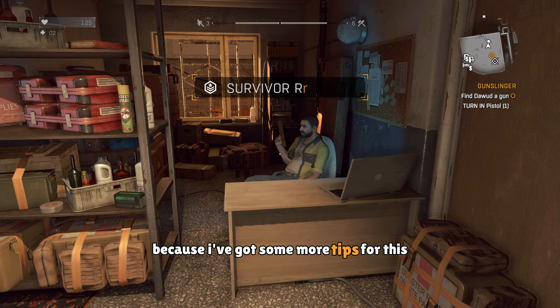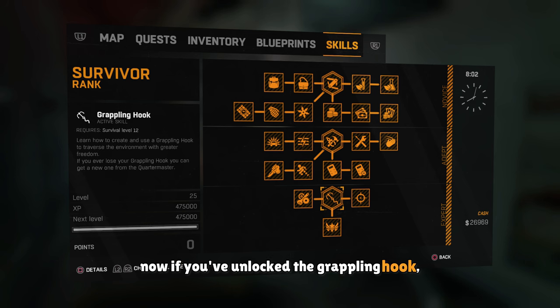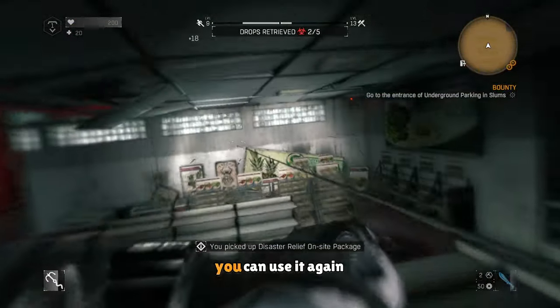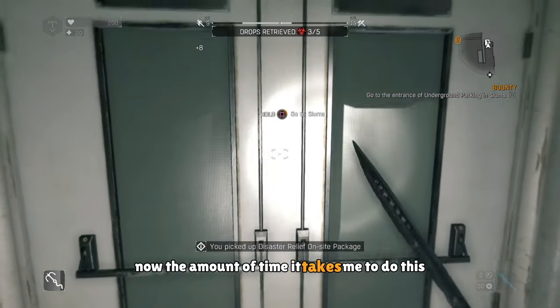Now don't leave yet because I've got some more tips for this stuffed turtle mission. If you've unlocked the grappling hook, you can actually use this to skip through the electrified water and turn off the electricity. And then after you've collected the second requisition pack, you can use it again to get the third one. And then from the third one, you can go straight to the door.